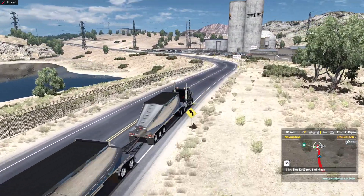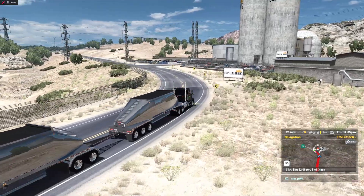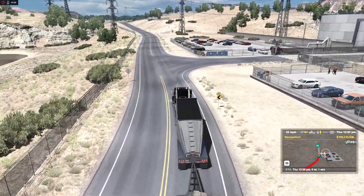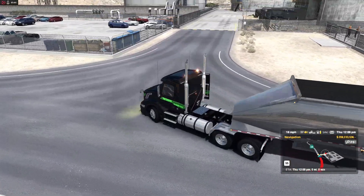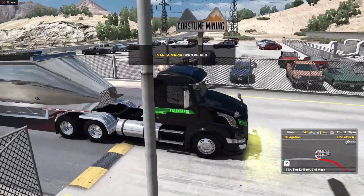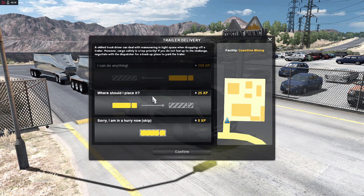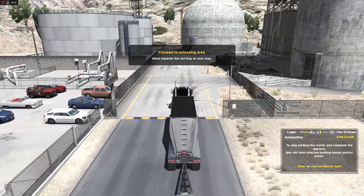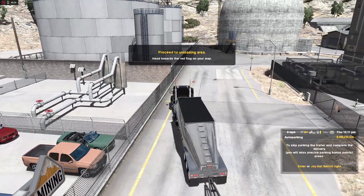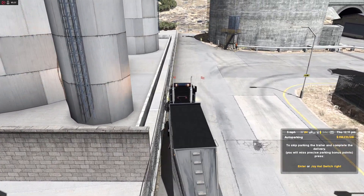We're getting here to our destination. Let's see if we can park this. As you guys can see, the way Zetor has it set up you still can't select the hard parking. This is probably more backable than the heavy haul trailers that SCS gave us. I should have straightened this out more — I don't know if I'm gonna make it. All right, there we go!